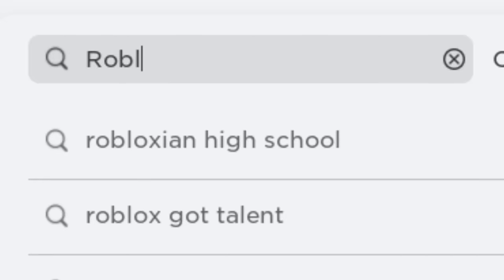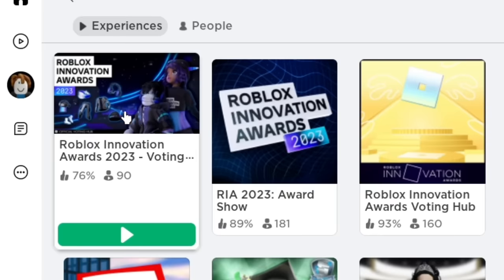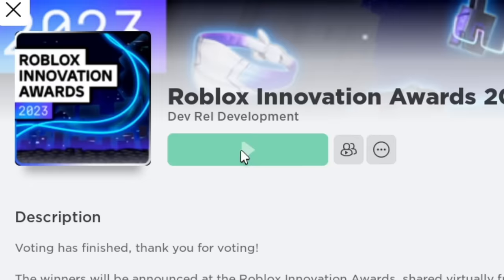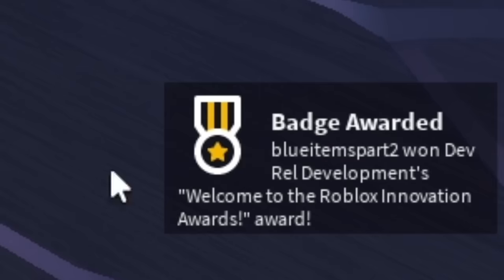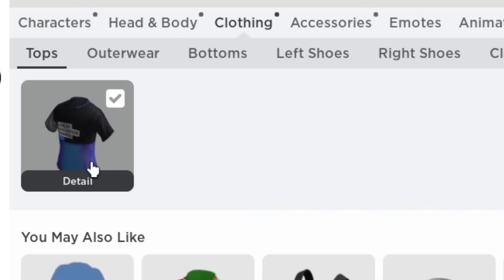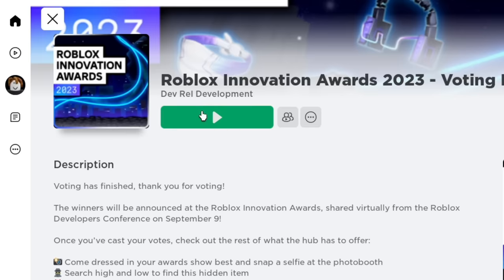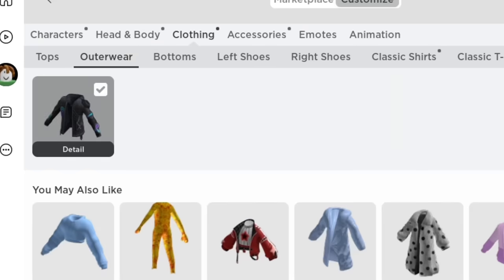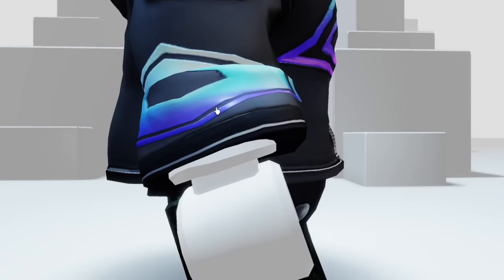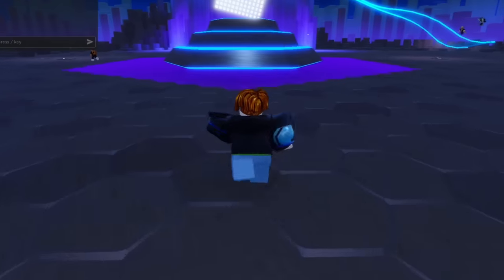Search up Roblox Innovation Awards Hub. Make sure you click the right one - it will be a blue logo. The first item is obtainable by just joining. It should be in your clothing. It is a nice blue jacket, which is obtainable for just joining. If you join again, you get another item - just like that, two free items for just joining twice.